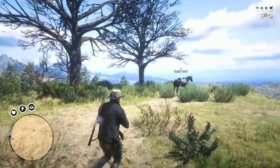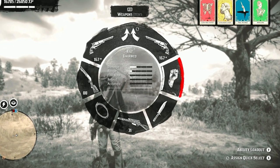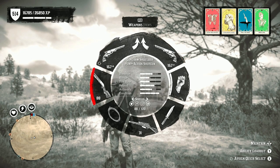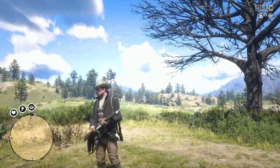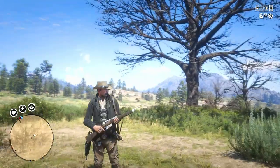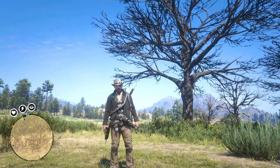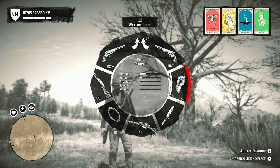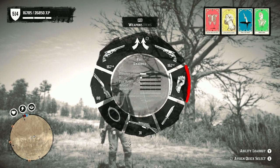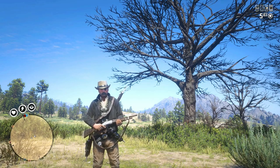Another big tip: in the weapon wheel, go to the bottom right corner — Assign Quick Select — and pick your favorite weapon. That way when you need to quickly draw a weapon, you just tap Left Bumper and it brings out your quick-select weapon instantly. This is a lot quicker than going into the weapon wheel. I see a lot of players not using this — use it as an advantage.